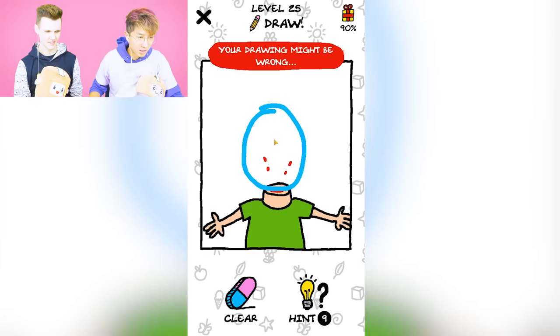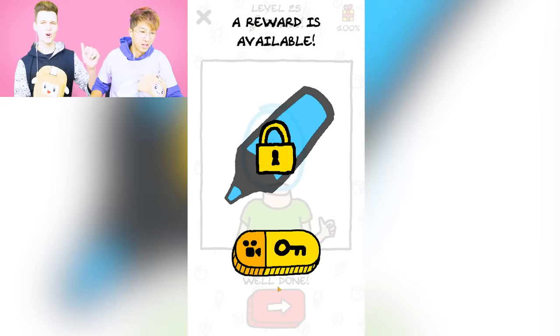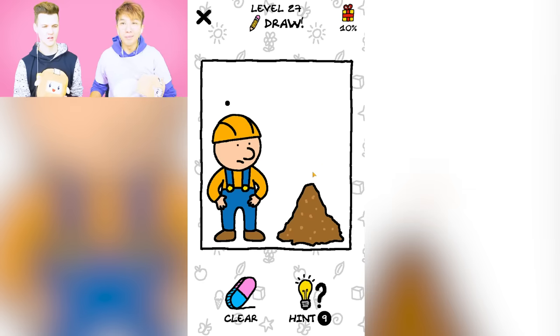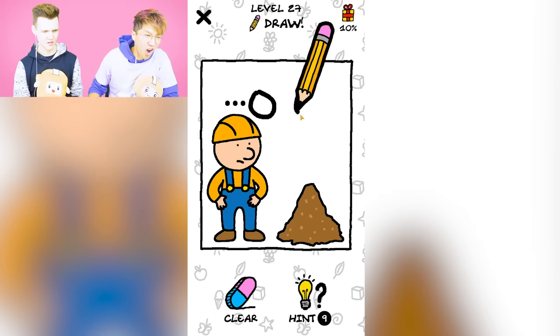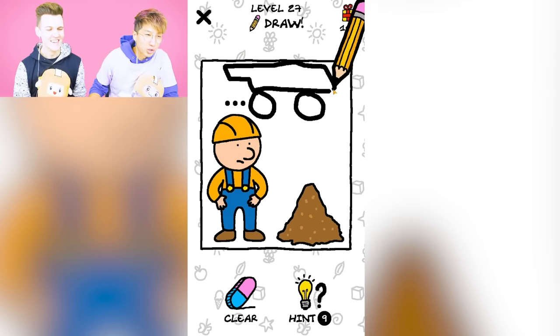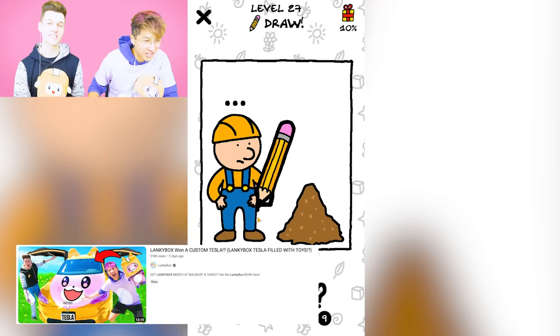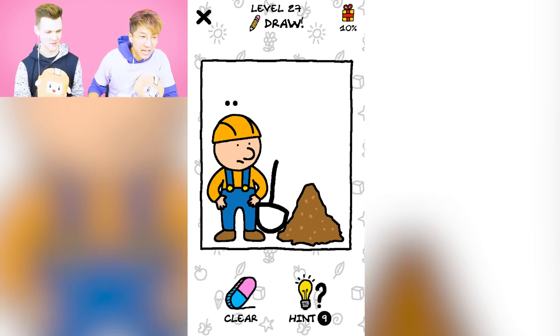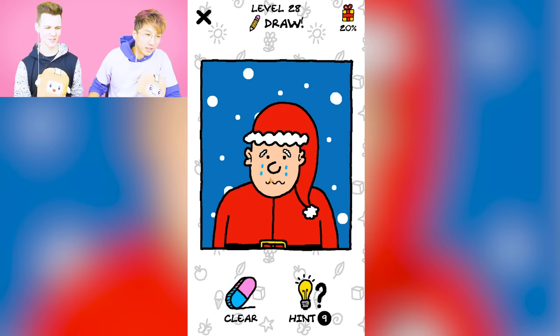Oh, we gotta help that guy — I gotta make a face again. Nice, cool. We always have to make a face. Now what is this? We got Bobby the Builder. Does he need a shovel? Dude, I know what he needs — a Tonka! He needs a Tonka truck. Make sure to watch us open up a LankyBox Tesla — look that video up. We're gonna get a LankyBox Tonka.